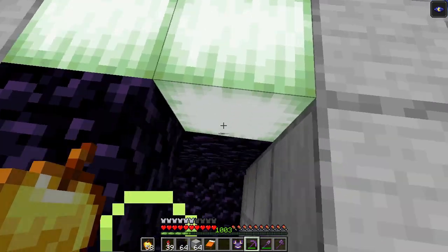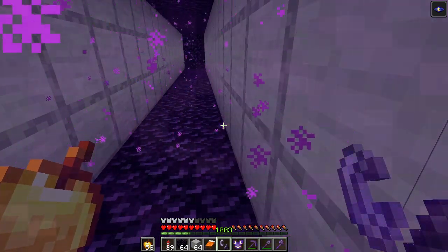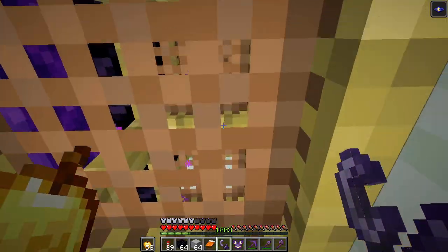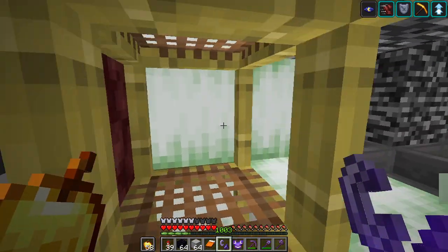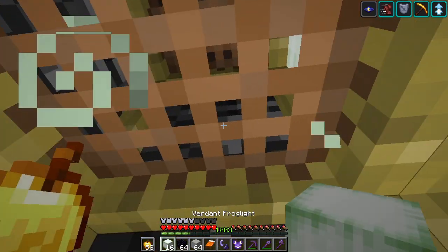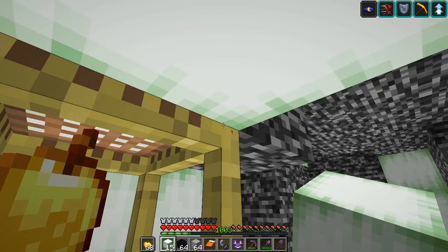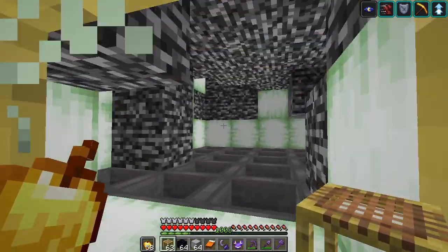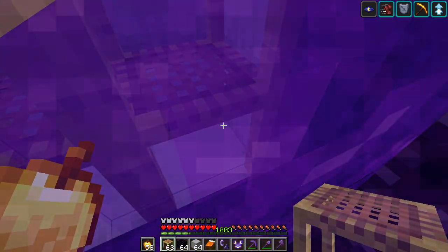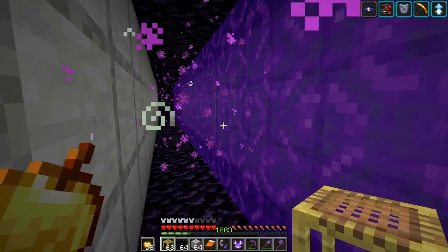Let's just check if this actually connects there, because I did not check. Let's see. Okay, we did the thing back here. The idea is the bats will get here and hopefully they will fly inside there, die from the Wither, and then everyone is happy. The going back doesn't really matter too much. We go back here.